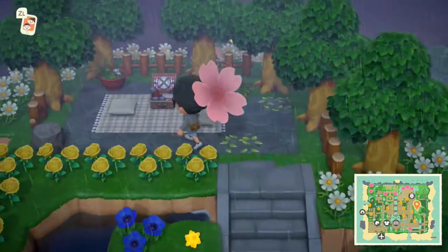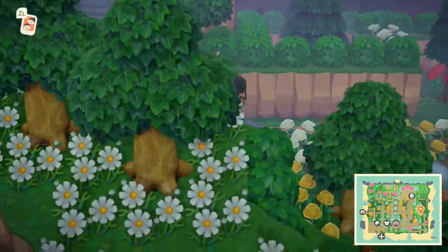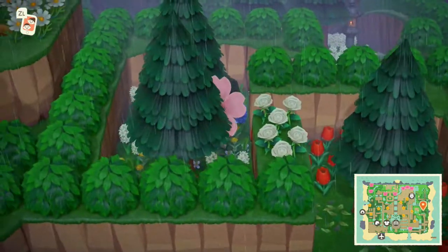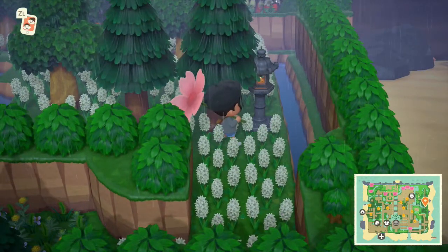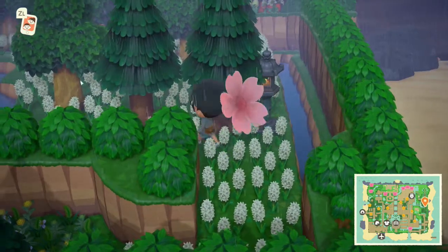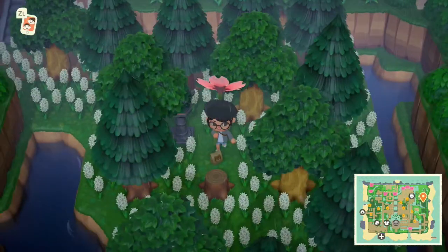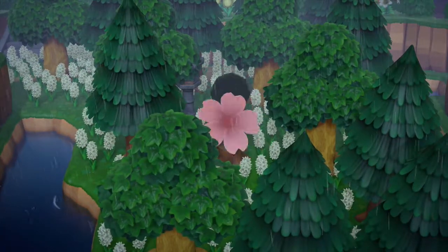Whenever I go up here, everything freezes because there's so many flowers and I guess the game is trying to make them all move. It's a pretty spot, but I can't go there too often because I get scared my game is just gonna combust. I made the little forest path different. I added music and lanterns - it's kind of a Legend of Zelda reference, when you're going to the Lost Woods and you gotta carry a torch and shit. Ambience. I left an ocarina there still. This is one of my favorite areas.